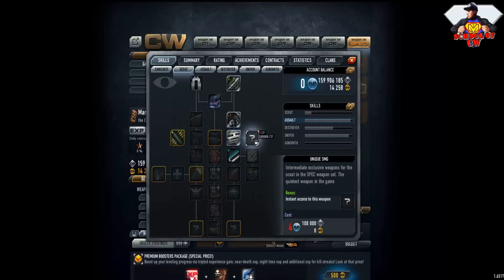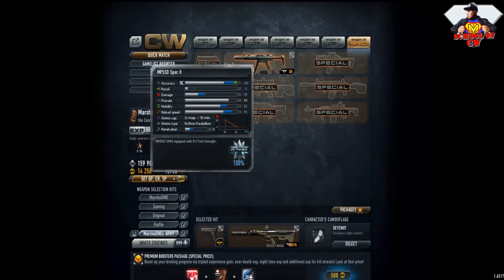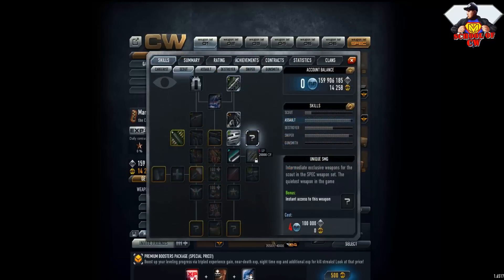This one gives access to a unique SMG — the MP5 SD — which is in the special set. You can take that weapon for CR and some skill points and it's not really expensive. If you're a beginner and want a good weapon, I recommend taking this and enjoying it till level 59. That's my recommendation if you're gonna be Scout or Assault.